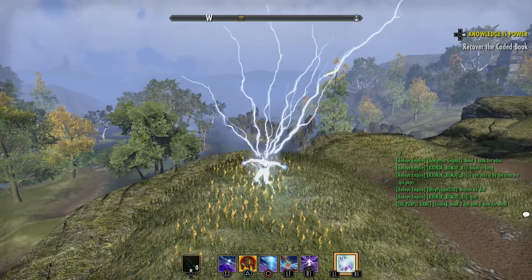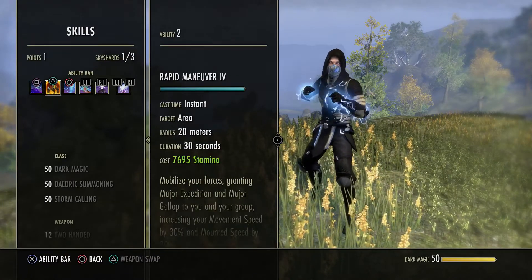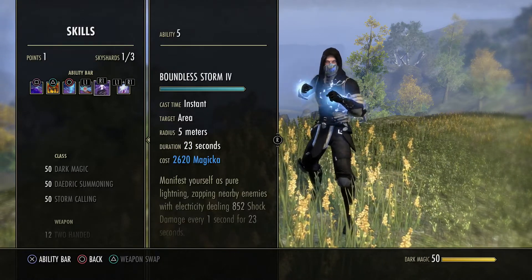On our Overload bar we're going to have Daedric Minefield, Rapid Maneuver, Empowered Ward, Dark Deal, and Boundless Storm.